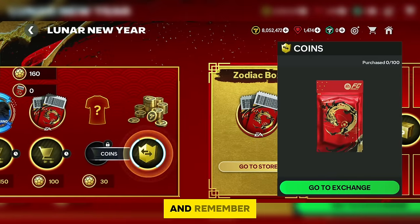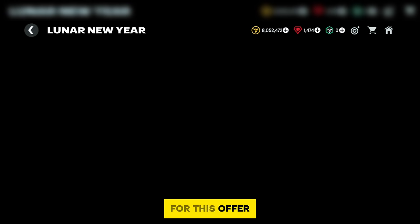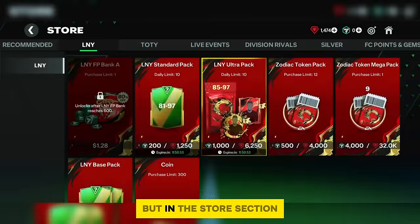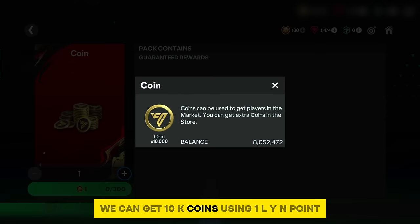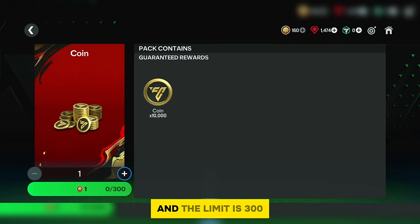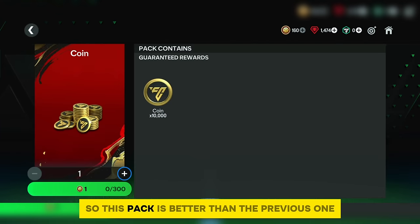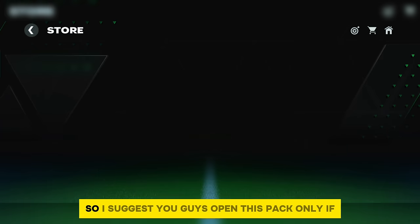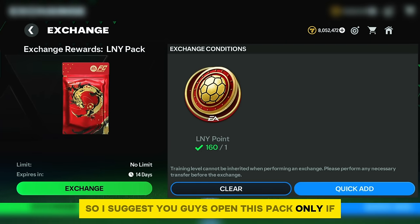There's also an exchange offer with no limit. With one Lyn point you get 5K coins, meaning 100 Lyn points gives 500K coins. But in the store section, you can get 10K coins per one Lyn point with a limit of 300, making this store pack better. I suggest opening this pack only with remaining tokens on the last day of the event.